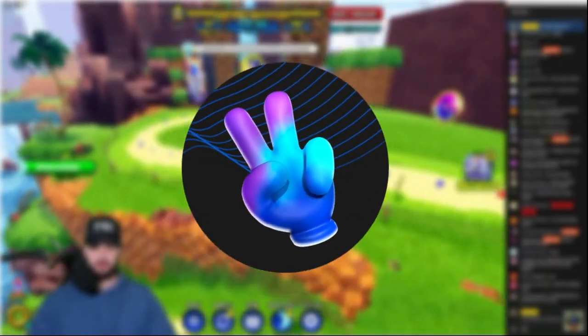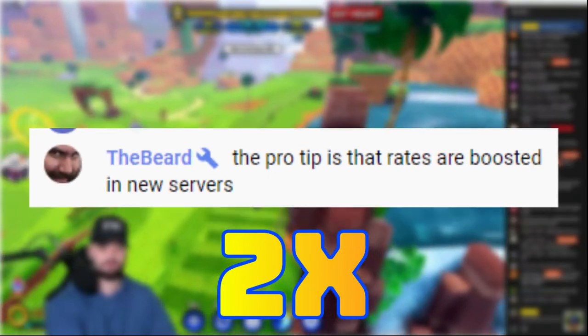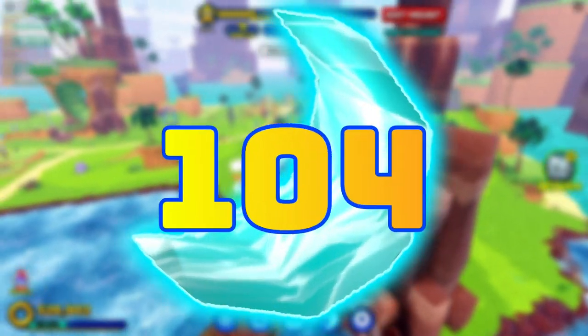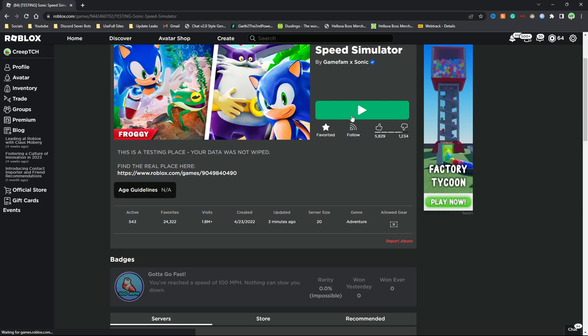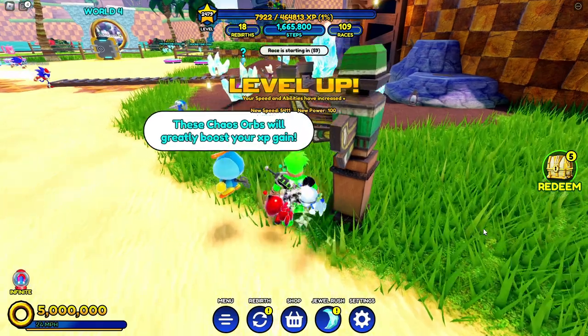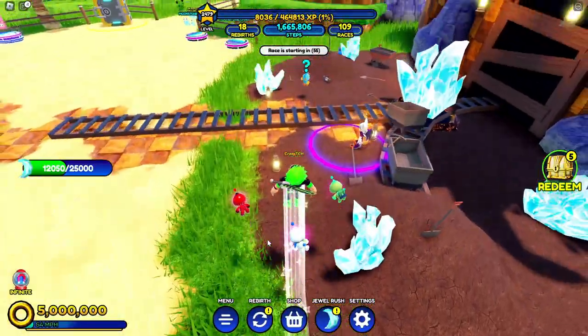Then as we were watching his stream, a developer actually joined and announced in the chat that they updated the server to buff the badnik drops by double. So instead of giving us 62 moon crystals per badnik, it would give us around 104. When we heard about this, we rejoined the server and the badniks dropped 2 times more — well, kinda. For some reason, only some badniks were giving us the 2x drop, which was super weird.